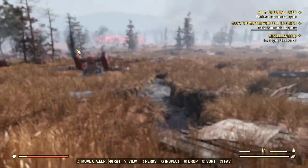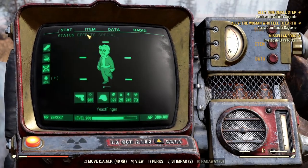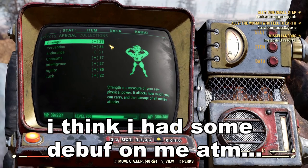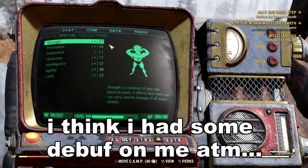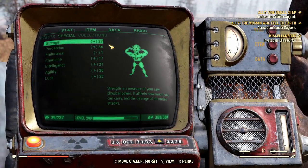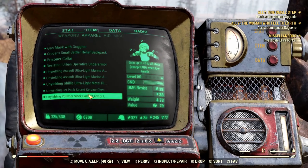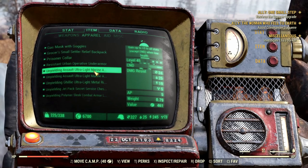So those are all the perks that I am actually using. And in the SPECIAL stats, as you can see we have 27 Strength, and Perception at 34. Somehow we have Endurance at minus 1 — I don't know how, but it's there. Then we have Charisma at 17, Intelligence at 27, Agility at 30, and Luck at 22. And we are using all the Unyielding set — it doesn't matter what kind they are, just so long as they are Unyielding.